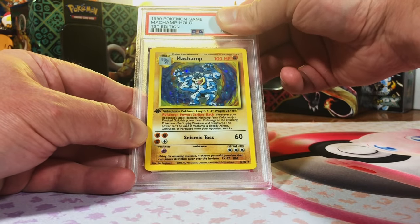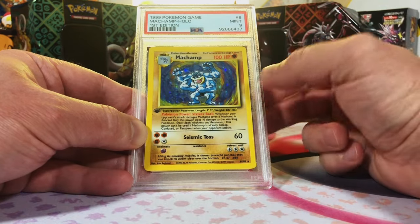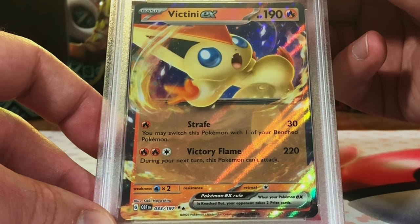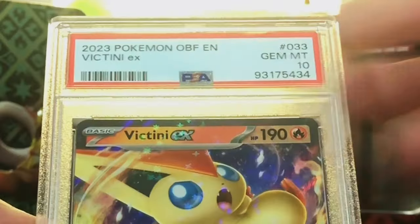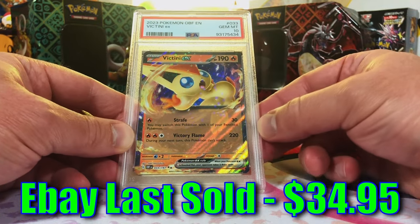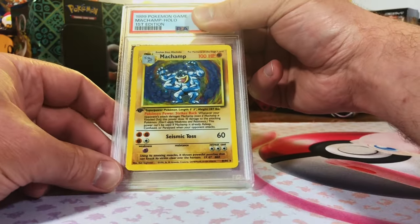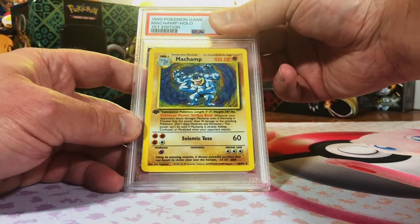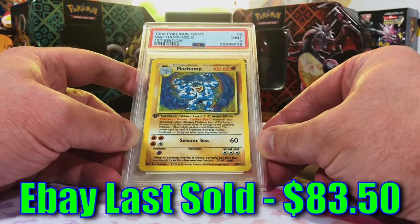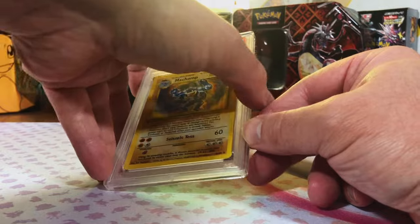Another first edition Machamp holo — this one I believe is another eight. Nice, second mint nine Machamp — definitely take that. The Teks from Obsidian Flames — I'm going 10 on this one. Gem mint 10, there we go, doing well today! Another first edition Machamp — this looks like a 10, so it's definitely a nine. Another mint nine — nice!